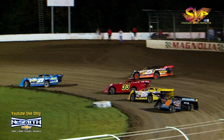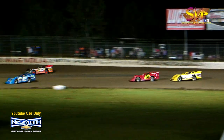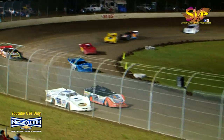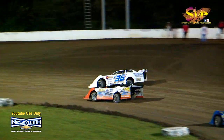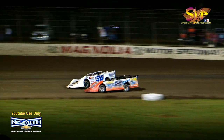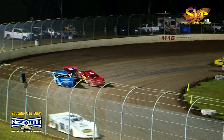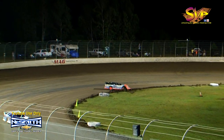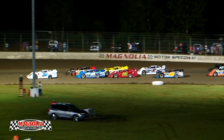Washington out to the third spot. Hush back to fourth in the final transfer spot, going to get the third spot, trying to get it back from Washington. And here comes Mark Stokes looking for the lead. Mark Stokes trying to get that number one spot from Cale Finley as they go down the back straightaway. Stokes driving it hard, making contact — and Mark Stokes has hit the infield. Caution coming out. Cale Finley out front.